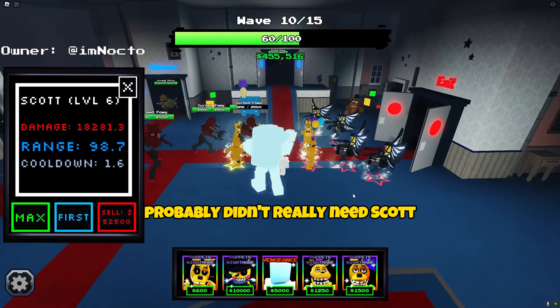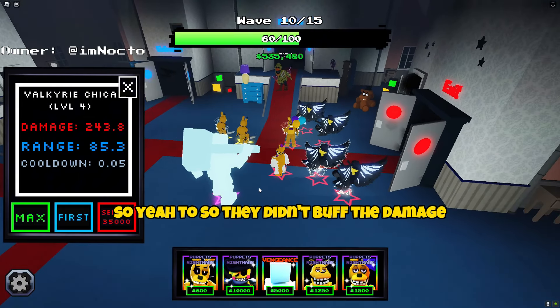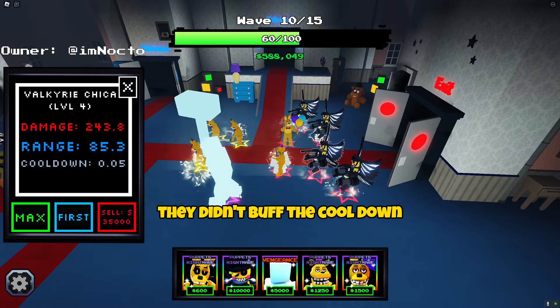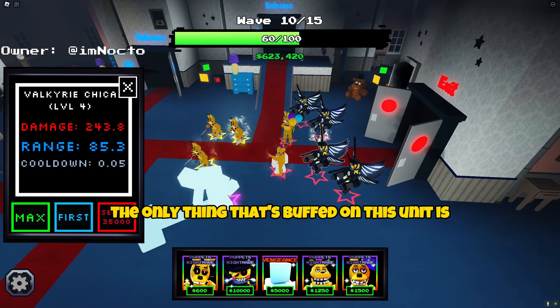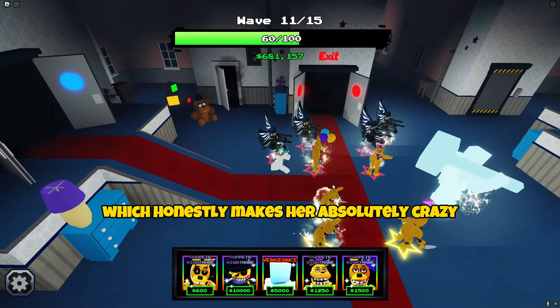We're gonna need Scott here. Probably didn't really need Scott, but I'm gonna place him down just for insurance because I don't want to lose this. They didn't buff the damage, they didn't buff the range, they didn't buff the cooldown. The only thing that's buffed on this unit is you can place four of her now, which honestly makes her absolutely crazy.